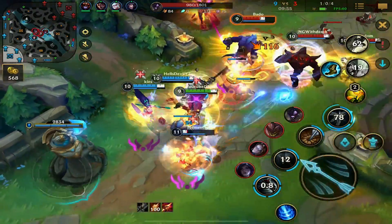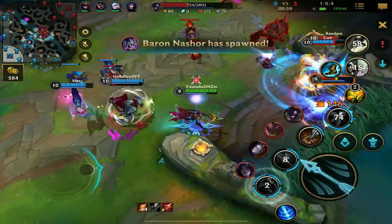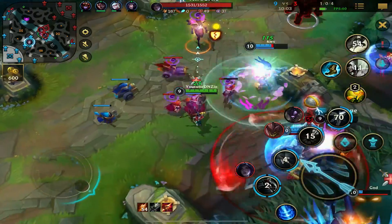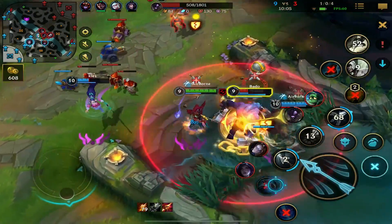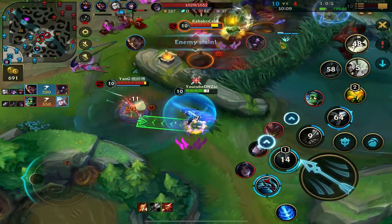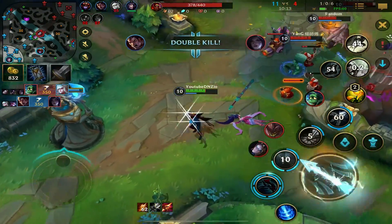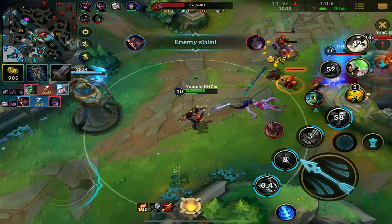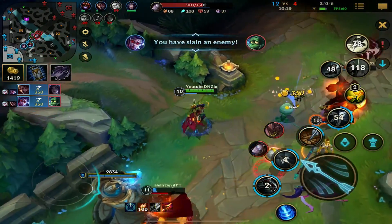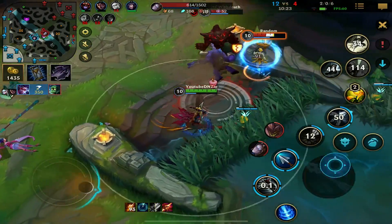I used my ult. I'm focusing Alistar right now, just trying to hit whoever I can. I stunned Alistar into the wall — we're going to keep focusing him. I'm on Amumu now, trying to help. I'm going to be able to clean this up probably.